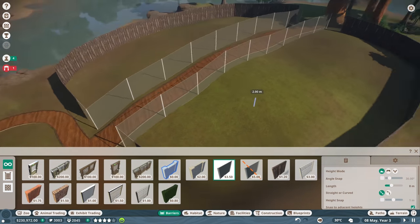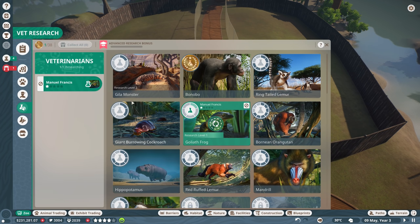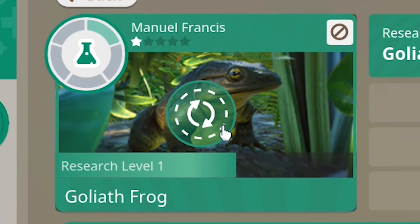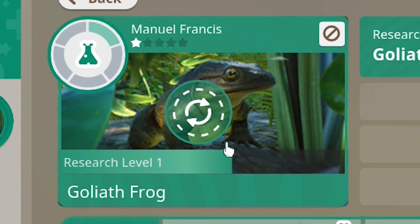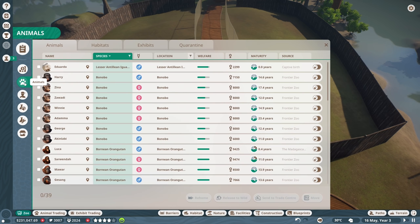So now we have two enclosures over here. What are we going to put in there? Let's look at the zoo objectives and check up on Manuel Francis. Looks like he's about two-thirds done on research level one. What are we going to get for research number one? We'll find out a little bit later. Let's go to animals - oh wait, these are the animals we have, so that's good to know which ones we already have.